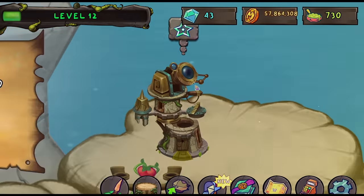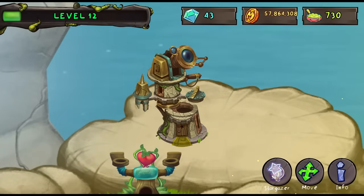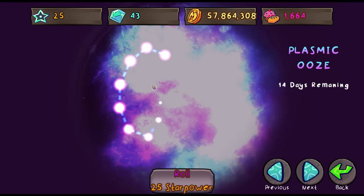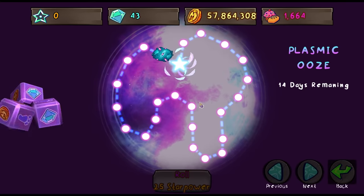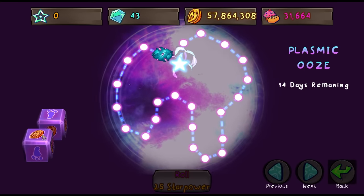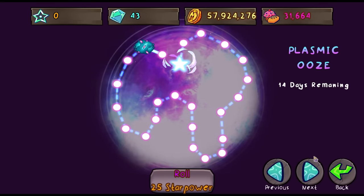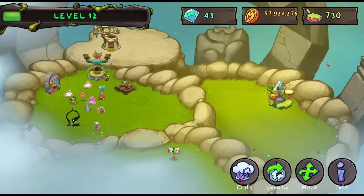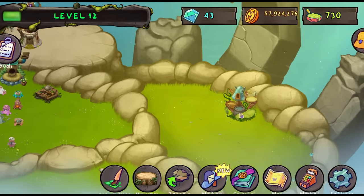I thought it was going to take like multiple upgrades, but what's this? You got 25 stars. Is that XP? You get them every day, so log in. Oh, it's the Dawn of Fire thing — it's star power, that's what it is. Plasmic Ooze for 14 days remaining. I'm not going to be able to get there in 14 days, but let's do our first roll. A food and a coin. We need a lot more than that because we got to get all the way to the end in only 14 days. That's like no time. And also — whoa — that just like spit out a bunch of pieces of paper. Did it go in here? I just clicked it and it did that.